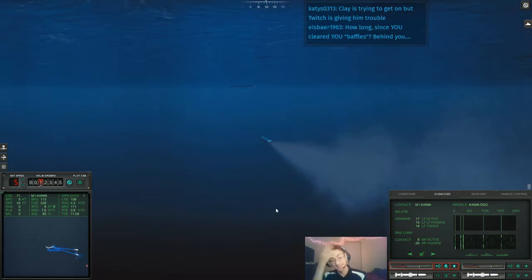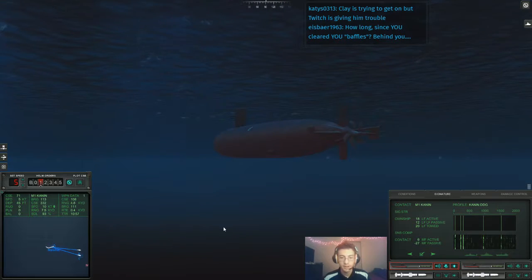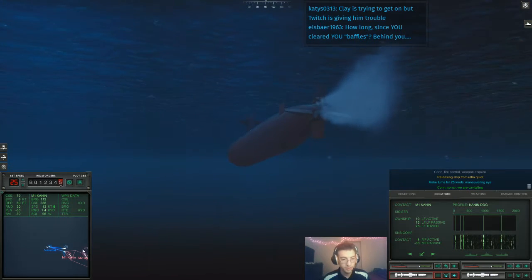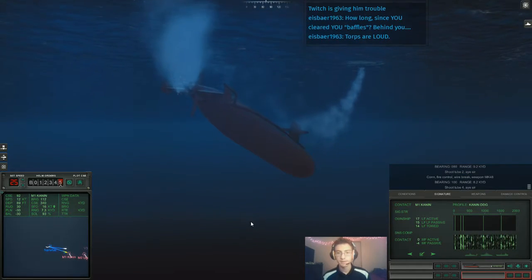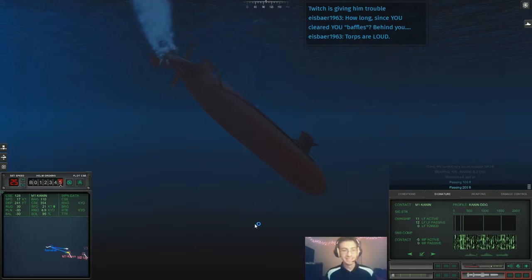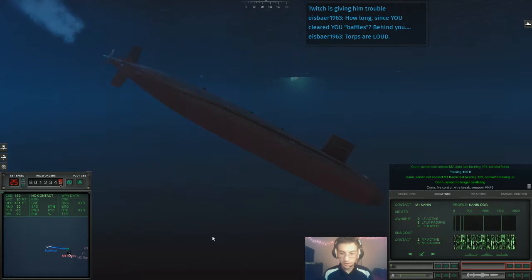It's been quite a while since I've cleared my baffles. Oh - that was an active sonar pulse. Now here's the question: did they just see the torpedo? You actually make a good point because the Ugra is a submarine tender. Con fire control, weapon acquired. Con sonar, we are cavitating - the engines, it's time to go. Shoot two two - con fire control, we've lost the wire. Passing 100 feet - Harpoons are really really loud. Passing 200 feet - well, if nothing else, they know we're here now.